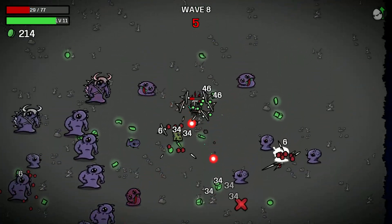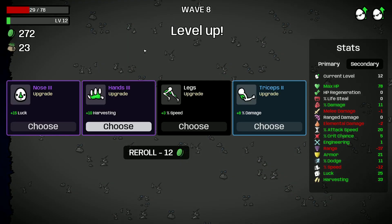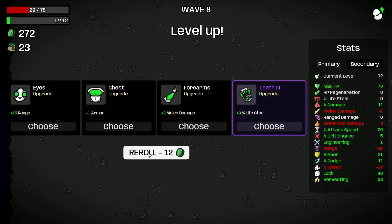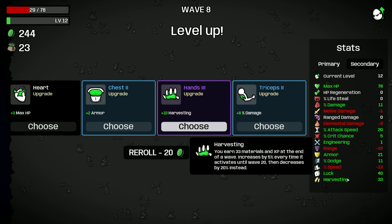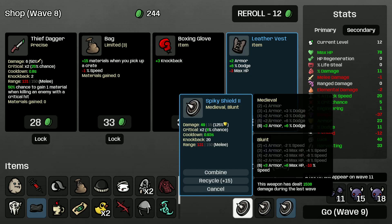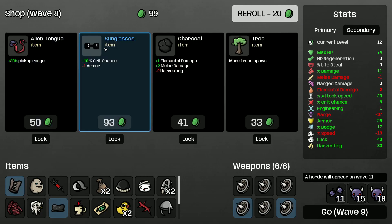We gotta survive 5 seconds here. That was risky. Let's get some more luck. Lifesteal doesn't matter, so don't take it. I'm tempted to get harvesting, but let's grab more armor. Do I need more knockback? 20 knockback is more than enough. Let's grab the bag. Letterbass is good. Mouse — don't take mouse.